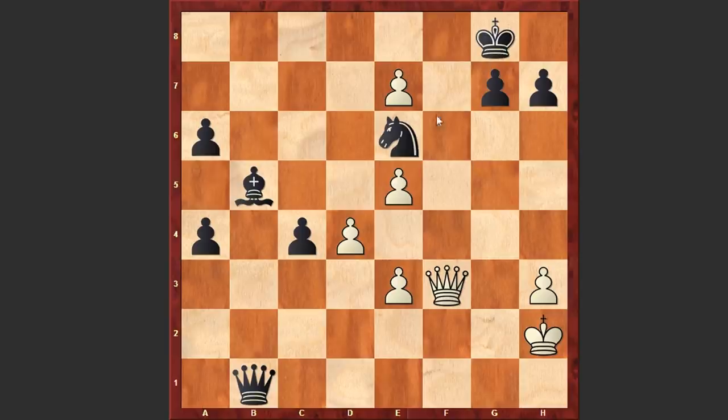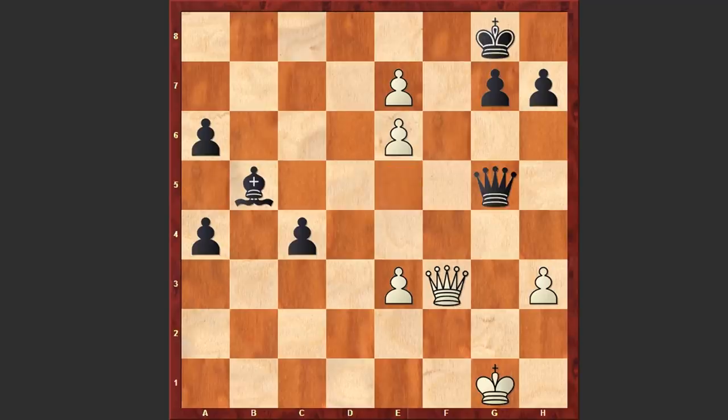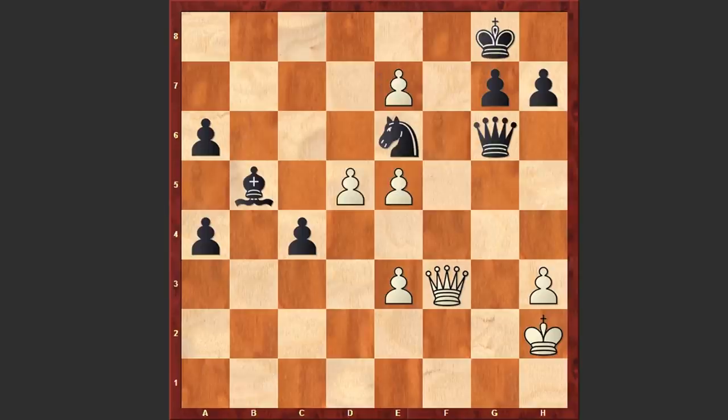Ne6 — Black is covering the essential f8 square, not allowing a checkmate. Now comes d5, Qg6. Well, instead of Qg6, Black could deliver some checks and then win the pawn on e5 — if dxe6 then Qg5 check and then Qxe7, it's over. But in the game after d5 we see Qg6. Now comes dxe6, and we have reached a very unique position where we have quadrupled pawns on the e-file.